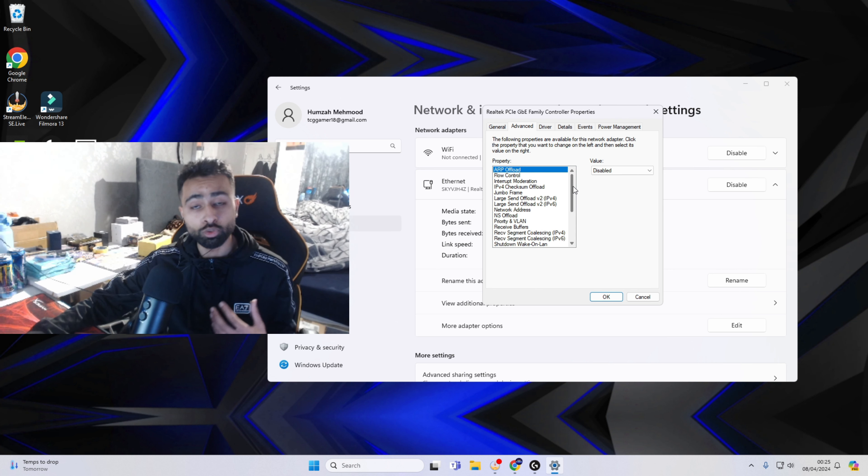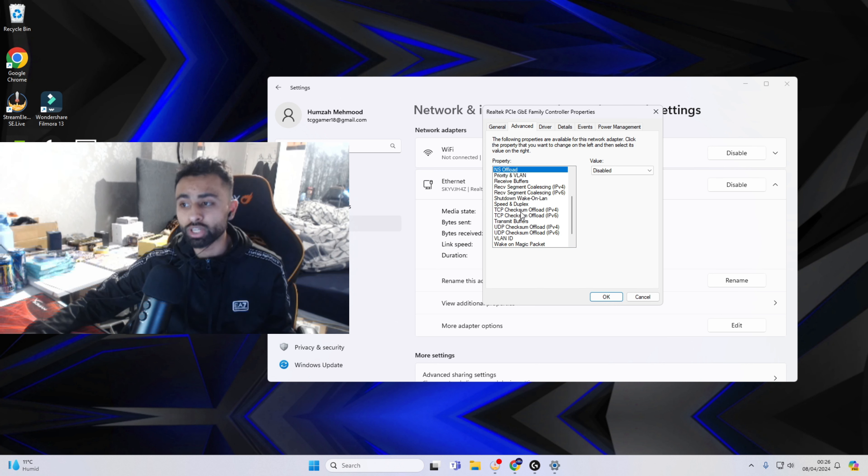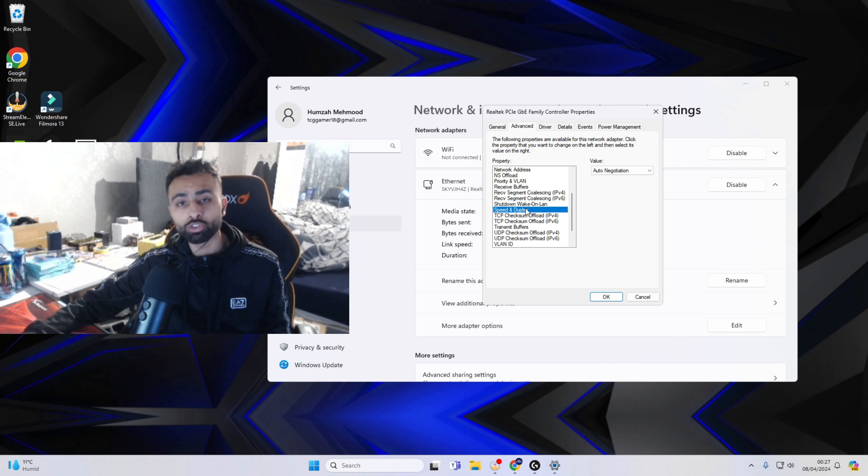Once you click Edit, go to Client for Microsoft Networks and click Configure. Head over to Advanced and follow these settings: go to ARP Offload and disable it, Flow Control disabled, IPv4 Checksum Offload disabled, Jumbo Frame disabled, Large Send Offload Version 2 for IPv4 disable that and for IPv6 disable that as well, NS Offload disable that, TCP Checksum Offload for both IPv4 and IPv6 disable both of them, and UDP Checksum Offload for IPv4 and IPv6 disable those as well.